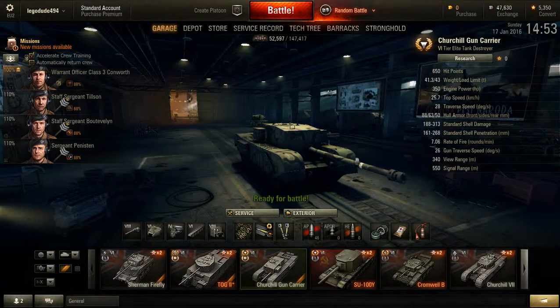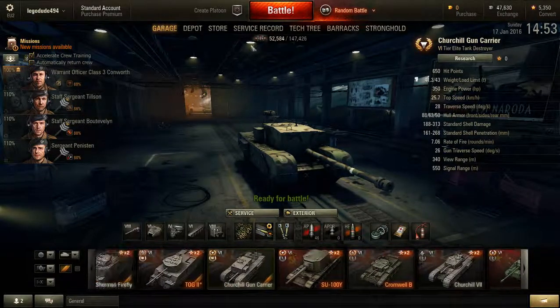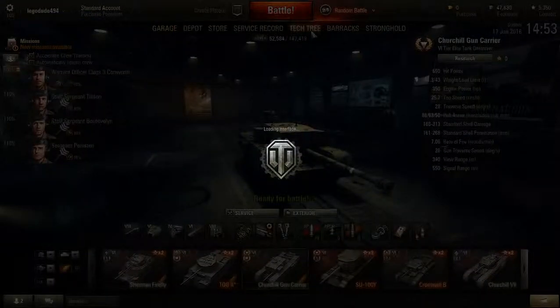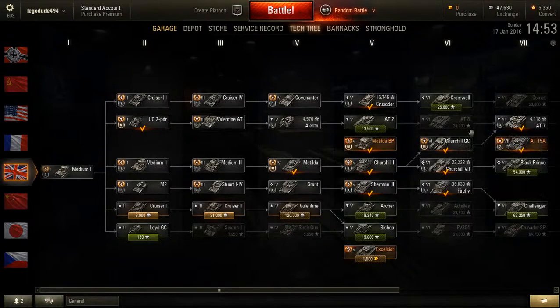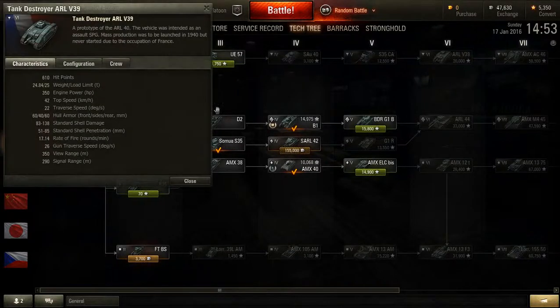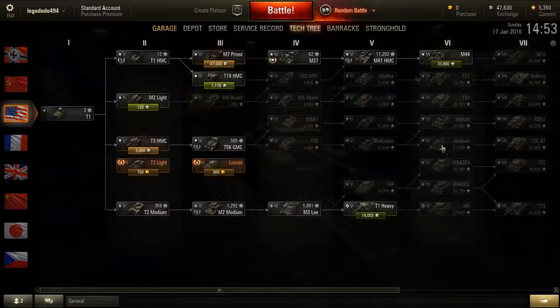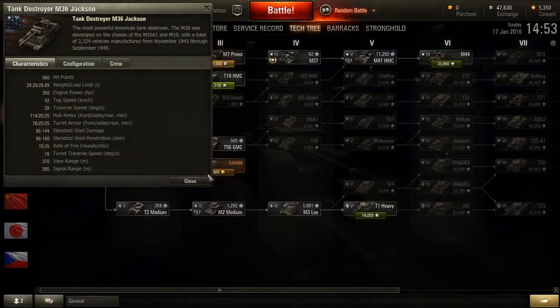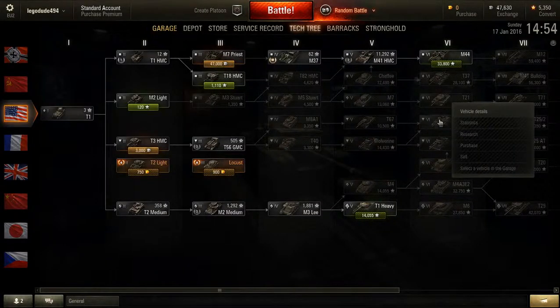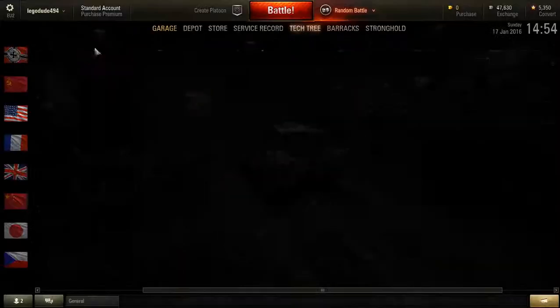As for this review: 650 hit points is the most out of all the tier 6 tank destroyers, other than the other British tier 6 tank destroyer — the AT-8 — which has 800 hit points, which is massively good. Compared to other tier 6 tank destroyers: the ARL V39 has 610, still less than the Gun Carrier. The Jackson is 560, the Hellcat 550 — though you get turret upgrades, which will probably boost it up slightly higher — still less than the Gun Carrier.